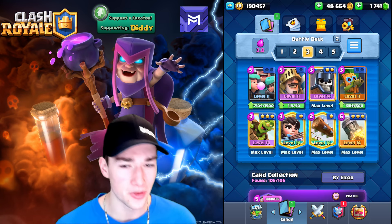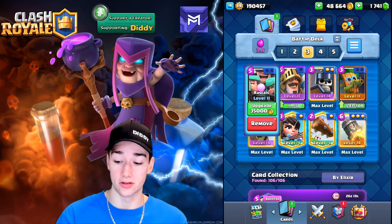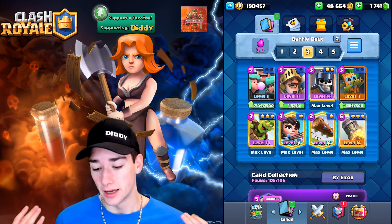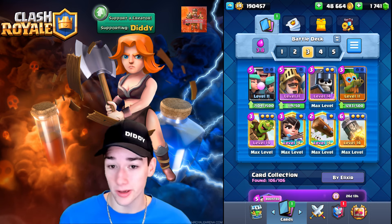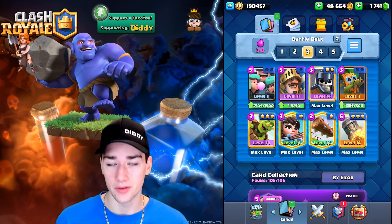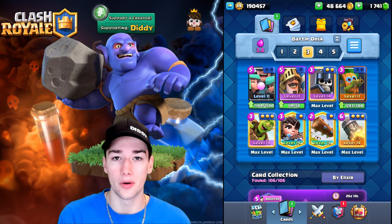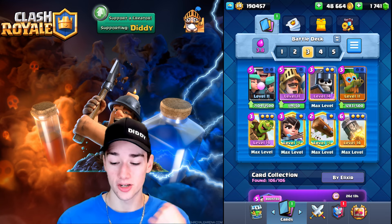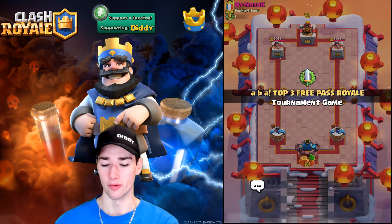Deck number three is going to be Rascals Prince Bait, because this deck is absolutely nuts. The Rascals got buffed, the Dark Goblin got buffed, the Guards got buffed — you see where I'm going. This deck is crazy, you have so much bait. The Prince as a tank buster does good work. You do have no building in this deck so Hog Riders will be a little more of a nightmare. If you go against a Hog Rider, play defensive and smart — and with the Rocket you can always use that as a backup win condition alongside your Goblin Barrel.